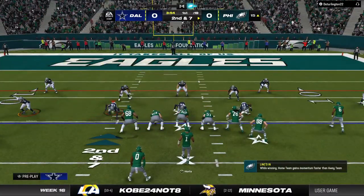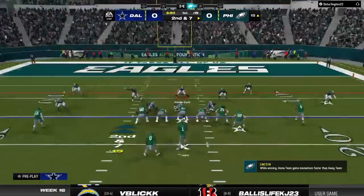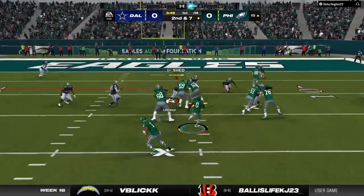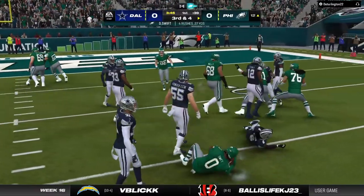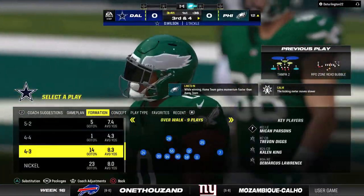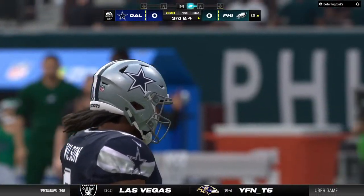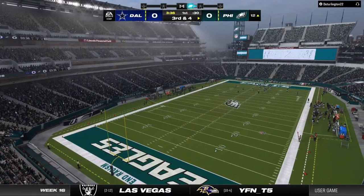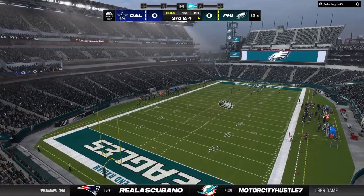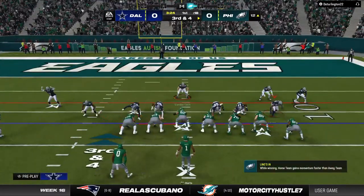Second and seven. Once again it's Swift, and he takes it down to about the 12. At that rate, picking up three yards a carry — you and I both know that doesn't cut it in this league when trying to get first downs, unless you're playing four-down football. But third and four is still manageable.